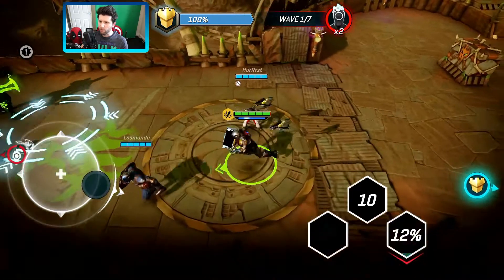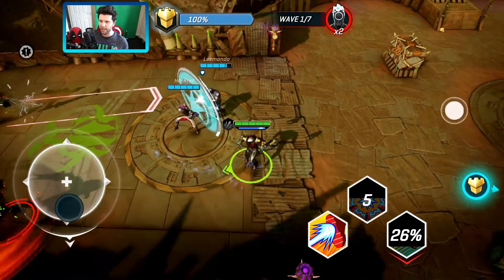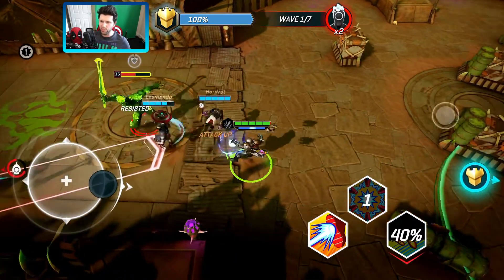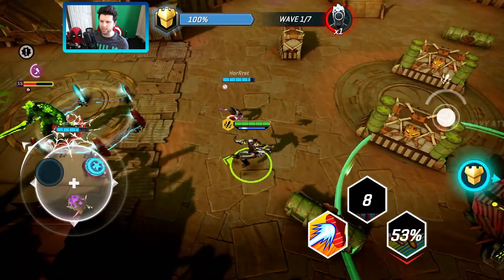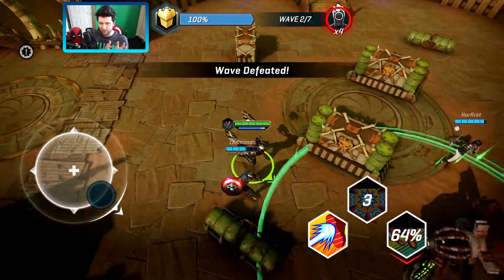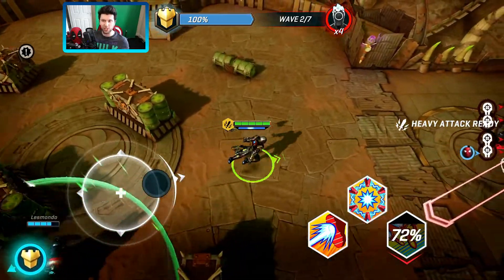Now on screen, this is kicking off with me playing as Iron Legionnaire, showing this amazing strategy. Shout out again to Hot Roost and to Les Mondo for their time playing out ideas and strategies. Left-hand side we've just seen dealt with. The first starting waves: it's left, then right, and then after that it's split.